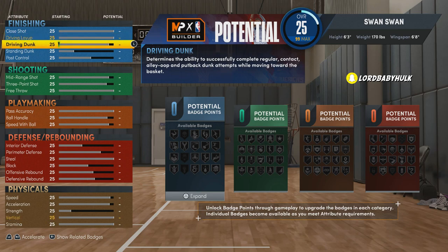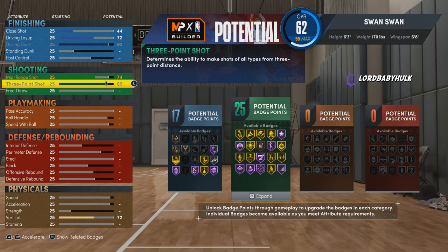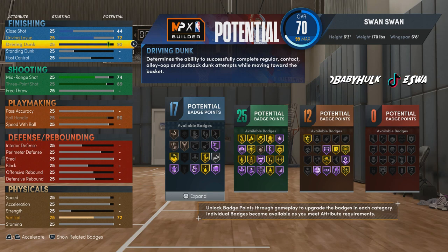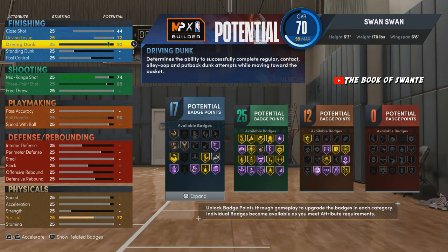They saying you can't make builds versatile anymore, and you can't play D no more. You still gonna be guarding corner with this build though. As you can see, we got the 92 driving dunk. You need 92 to get the highest level of contact dunks. You can still get the pro ones at like 85 or 86, and if you do that you can get more badges elsewhere. But I wanna be toxic, I wanna get some crazy clips. So this is what I chose for my slasher — you can adjust yours.